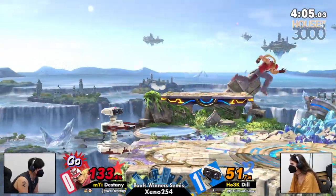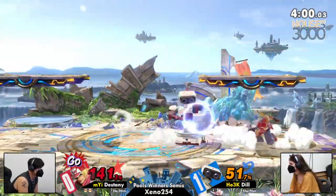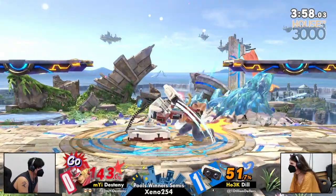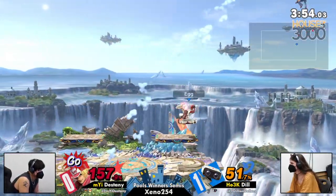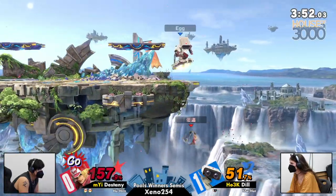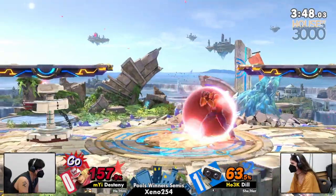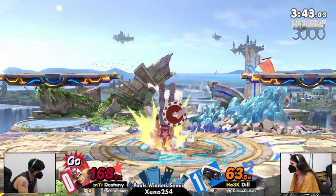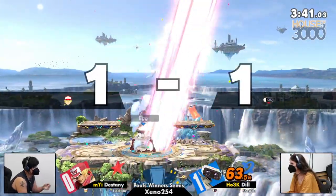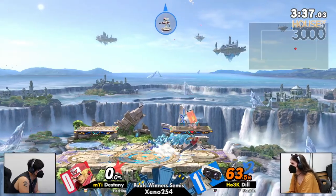If Dill keeps doing air dodges like that, I think Destiny is going to start reacting and going for Buster Wolf. Survives the minigame — boom, nope. Goodbye. At that percent, unless you have a numbers mash, you're not making it out and you're gonna get up-smashed.